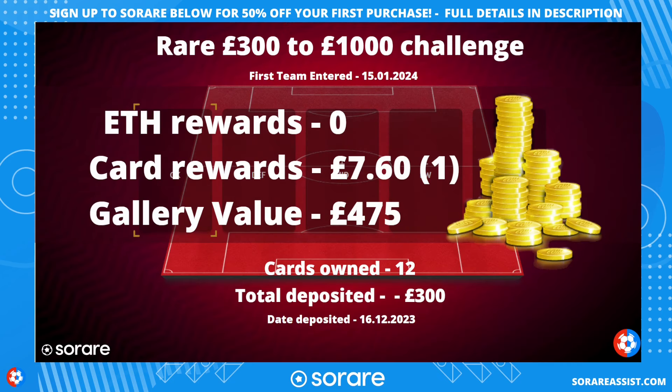Here are the current figures. Still waiting for those ETH rewards — zero pounds earned so far. Card award: £760, which is one card I've won so far in the rares — a non-playing goalkeeper. The gallery value at the moment is £475, which is still good considering I deposited £300 on the 16th of December. Prices have gone up a little as the America leagues — Argentina and Mexican — are now returning. The gallery value is down about £20, probably due to the injury to my main goalkeeper. My first team was entered on the 15th of January.